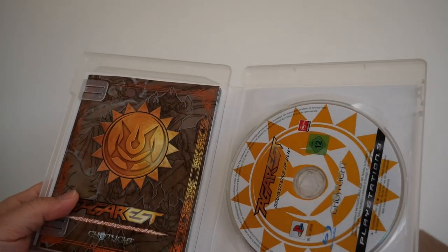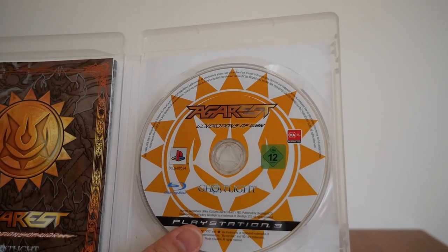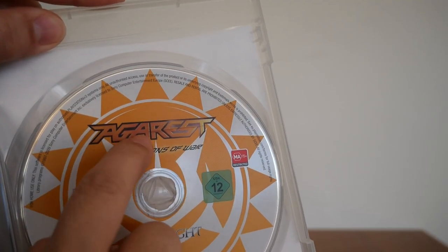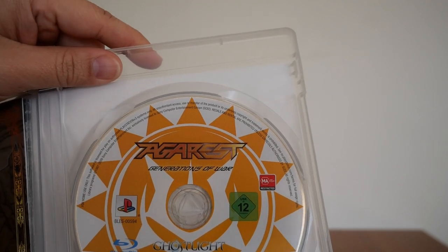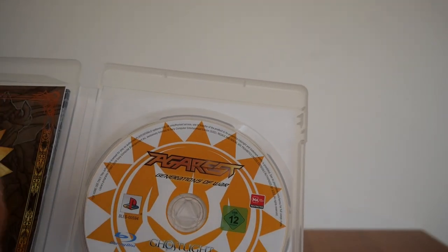Inside, if we open it up, we get two things. There is the disc. I did notice — and I don't know whether this affects the game itself — if you take a look at the disc, there's a little bit of a blemish, like a streak mark. I don't remember that being there, to be honest. I don't know whether that affects the game or whether it was caused by my PS3. But I can't see anything to suggest it affects the actual disc. I have to put this back in the PS3 and see if it works.